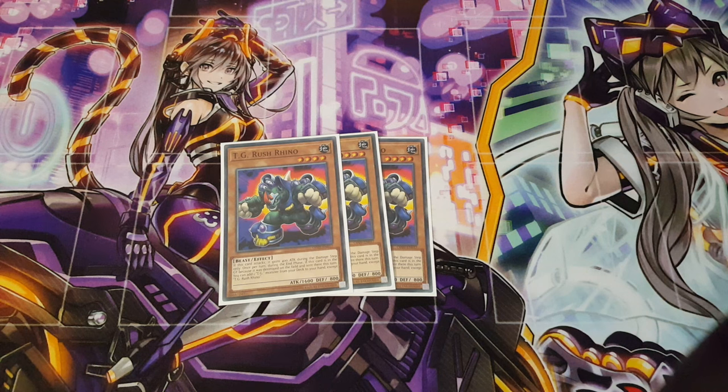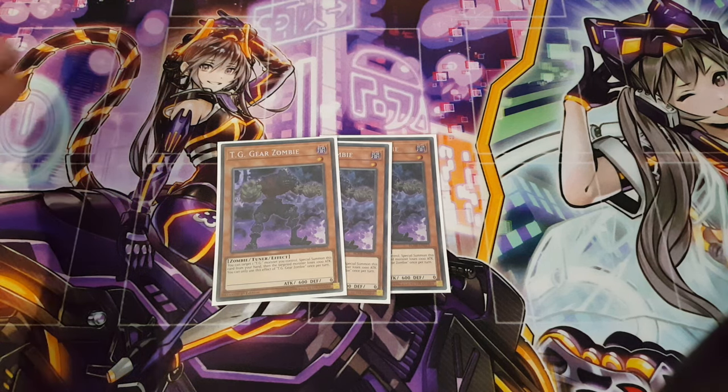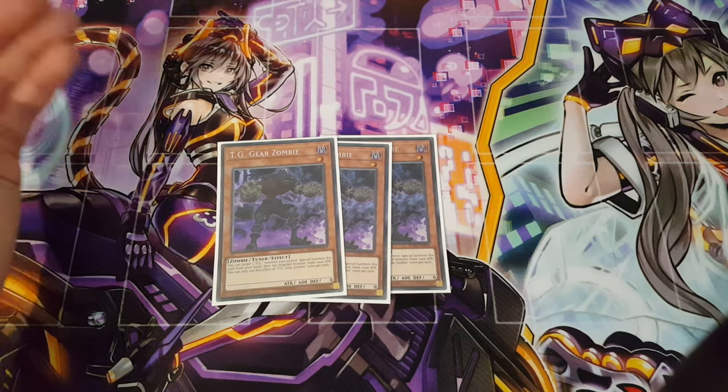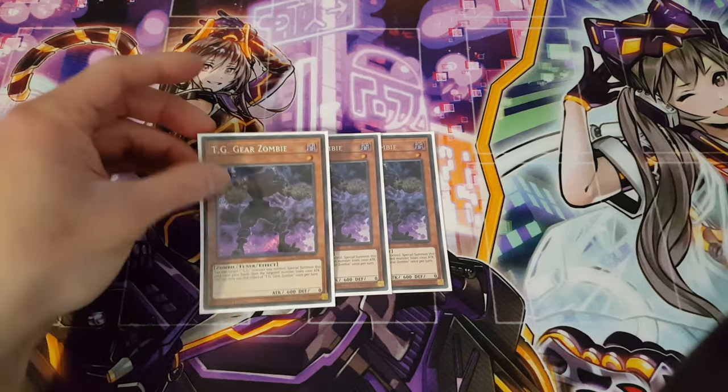Rush Rhino essentially becomes a 2000 attack beat stick — it's a really great card. And TGs, at least the older ones, have the effect where if they're destroyed on the field and sent to the graveyard, during the end phase you just add another TG monster. Definitely well worth it. Moving on, we're playing three copies of TG Gear Zombie. Last time I don't believe I included this, or if I did I only had one copy. It summons itself out so easily — it depletes the attack points of your other monster, but that doesn't matter when you're going for link summons and big synchro plays.